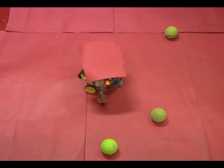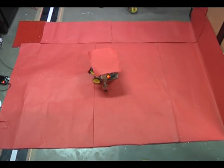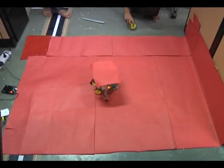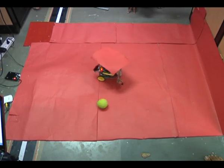It can shoot a moving ball also. Right now there is no ball, and we will throw one ball at a slow speed. The camera will detect that ball and send the bot the angle. You can see that it turns toward that ball and hits it.